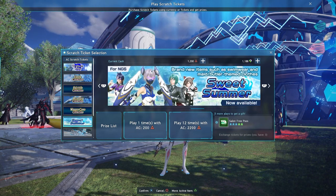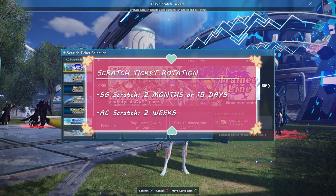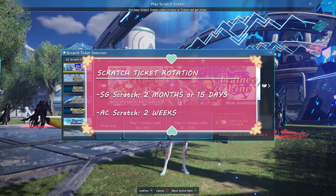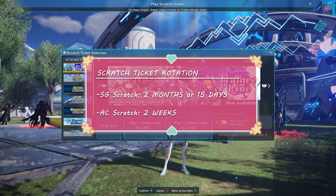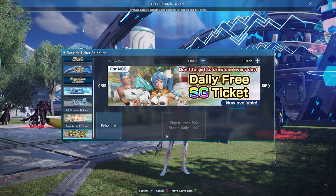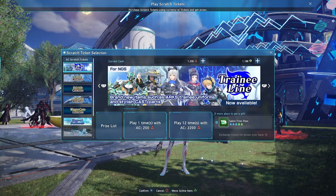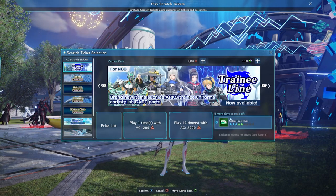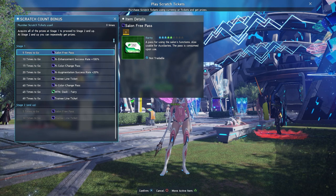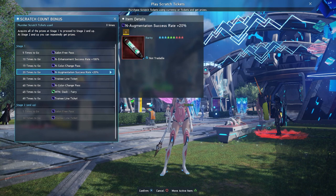The SG scratch usually lasts for about two months while the AC scratch is less than that — around two weeks, at least that's how things have rotated at the beginning of PSO2 NGS. Currently you get one free pull on the SG scratch daily, which is great as you have a chance of getting what you want without spending any currency. For the AC scratch there is a list of extra rewards you can get just by doing pulls — if you go to the scratch count buttons you can see the rewards you will receive based on how many times you have pulled.